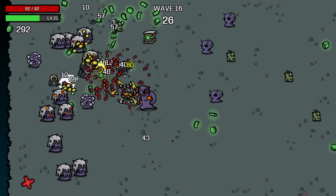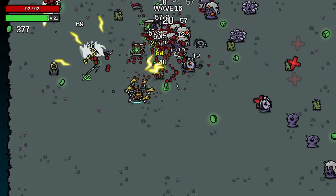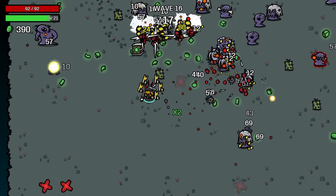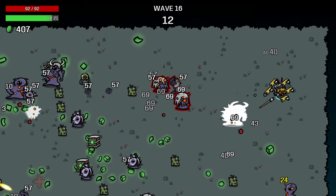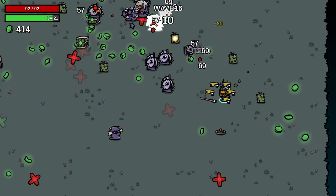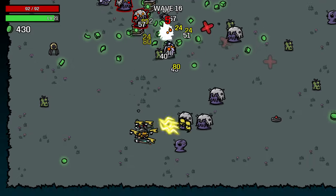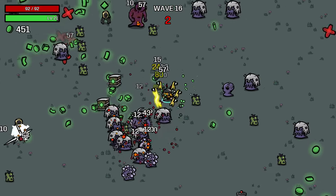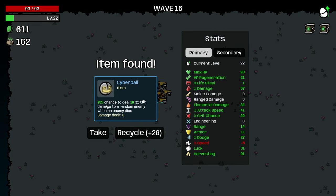Hoping that the elite we get in wave 18 isn't a particularly tough one — there are some elites that are really difficult for this character. I can't tell if the enemies are moving slower after each burning tick from our ugly tooth or not; probably not, but if it does work that way, that's really strong. This damage cannot apply the burning effect, at least as far as I've noticed. But it's still probably good to take as opposed to getting 26 materials.